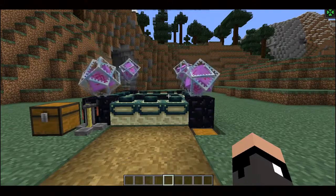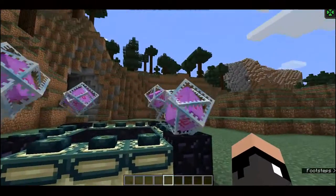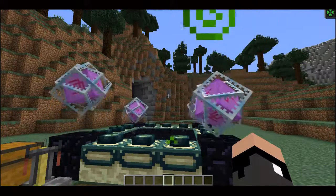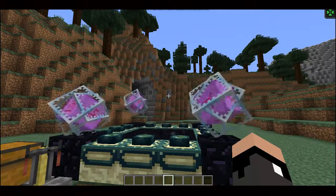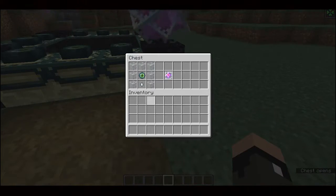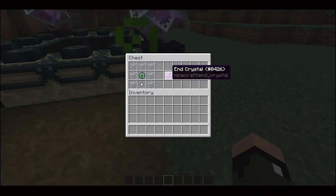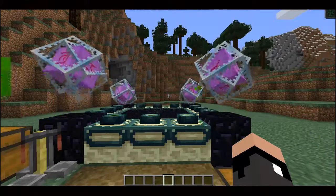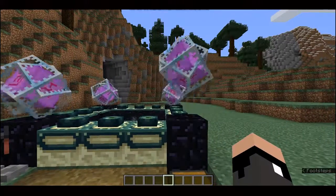Ender crystals are now craftable, which means you can access them in creative or survival. I've always wanted to place my own ender crystals. You craft them by having an eye of ender in the middle, a ghast tear at the bottom, and surrounding those with glass to get your end crystal. Watch out though — when you try to destroy them they do explode like they do in the End. Also, they can only be placed on bedrock or obsidian.